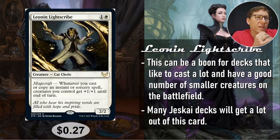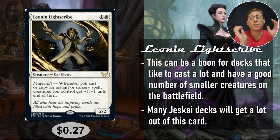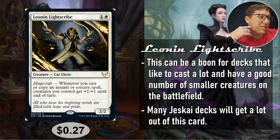Number three: Lilian Lightscribe for one and a white, a 2/2. Whenever you cast or copy an instant or sorcery spell, all creatures you control get plus one, plus one until end of turn. For decks that are casting a lot of non-creature spells, especially instants and sorceries of course, you're just going to make those token decks get huge. 27 cents.